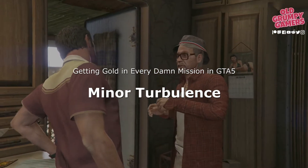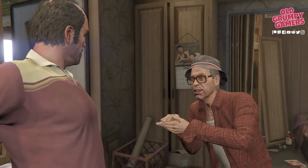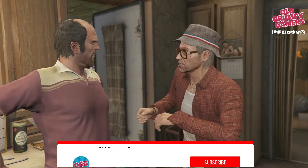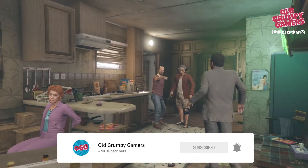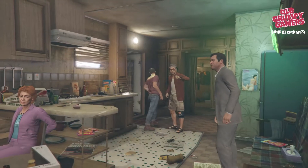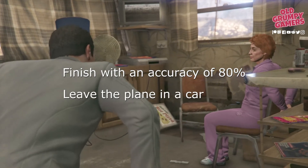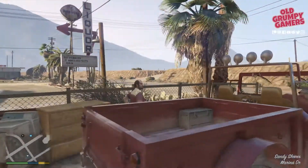We're taking a look at the Grand Theft Auto mission Minor Turbulence. Don't forget to hang about until the end for our bonus tips on how to get through this one first time. If you're new to the channel, we do how-to guides, news, and giveaways, so consider subscribing and ringing the bell to stay up to date. Getting gold in this one is a lot of fun. To get gold we'll need to finish with a shooting accuracy of 80 percent and leave the plane in a car.